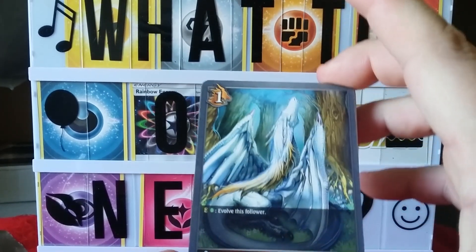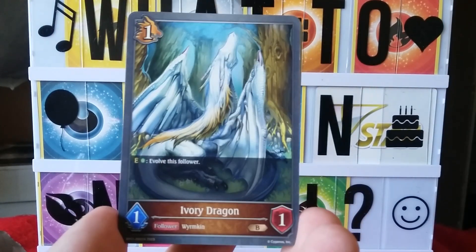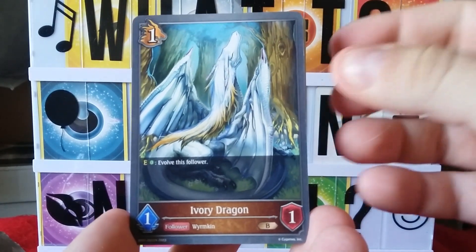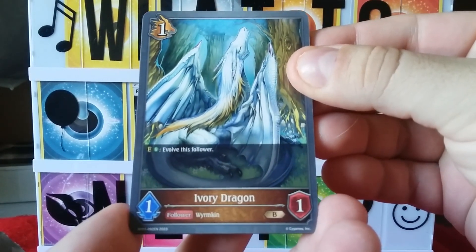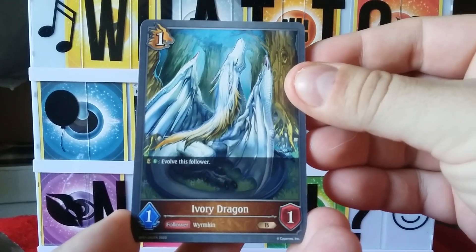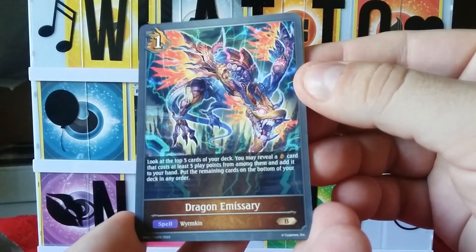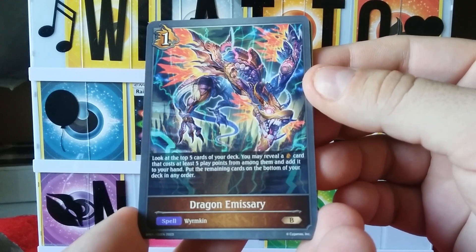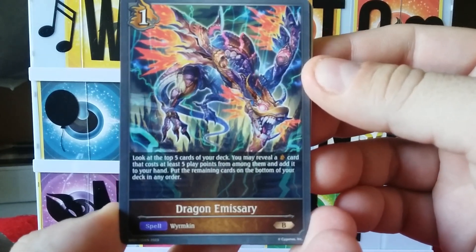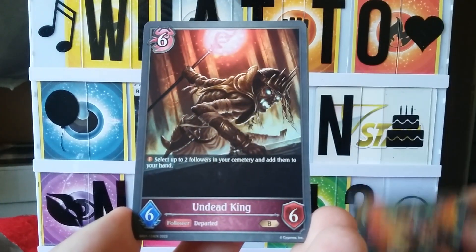We got an ivory dragon — that's cool! Ivory dragon, yes! It's a follower, wormkin bronze. And then our dragon emissary — that's cool, that's a spell, wormkin bronze. That's really cool, very colorful.